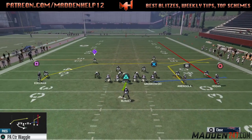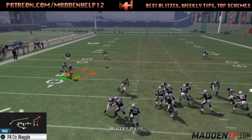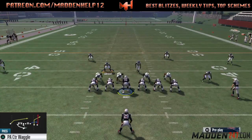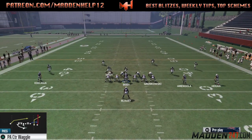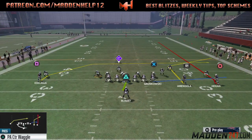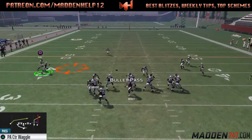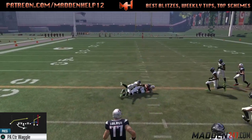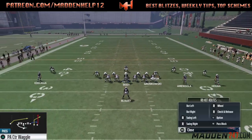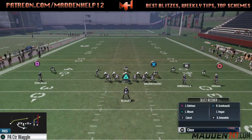The main setup is you want to get your running back either on blocking or put him on an out, streak the tight end. The main route in this formation is this unbumpable glitch route. Even with pressed man, when you manually press, it's not going to get bumped. So if they're blitzing from that side or playing man to man, no matter what, that route is going to get open.